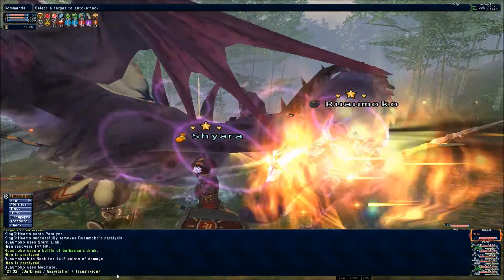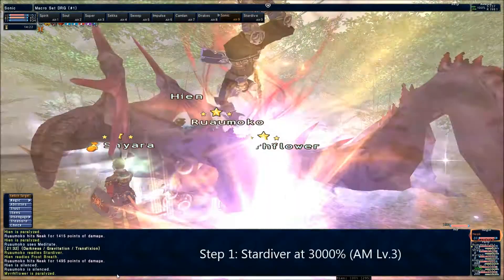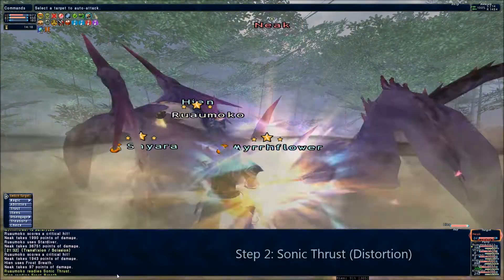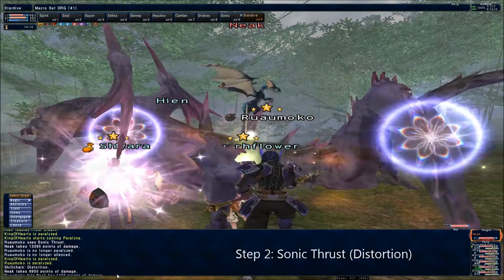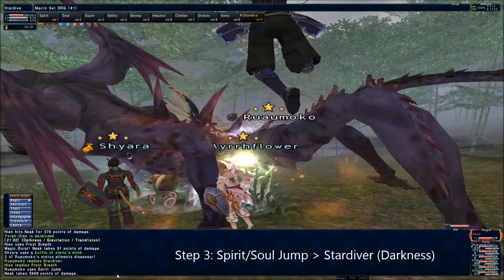I highly advise using the Trishula for this fight, as the following 4-step skillchain does huge damage to Neek. The skillchain you want to use — and you'll need the Trishula to pull this off — is Star Diver, Sonic Thrust, Star Diver, and finally Star Diver again.